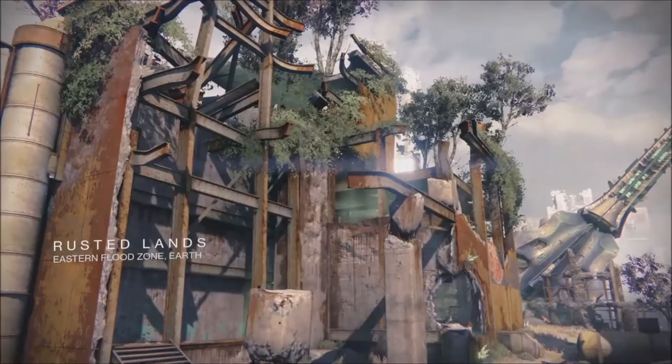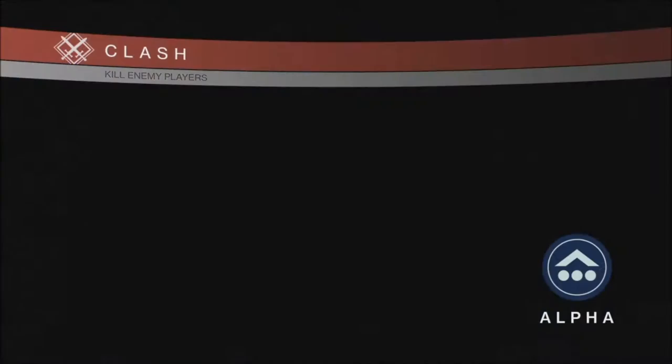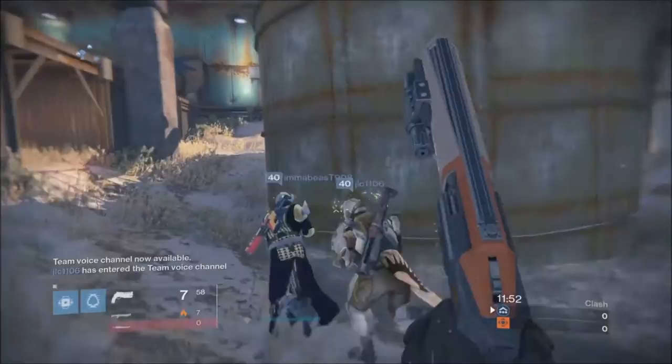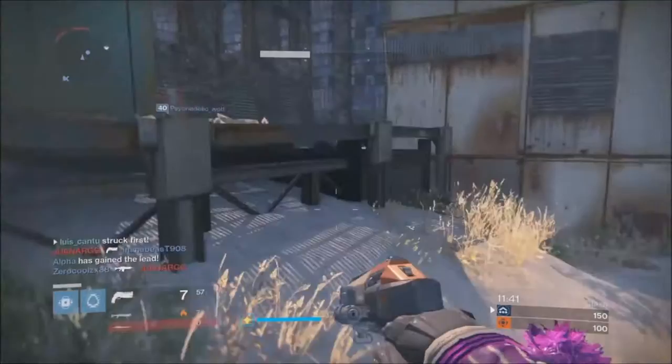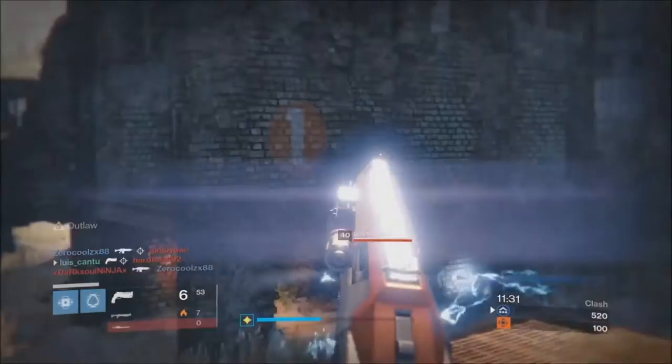We're going to Rooster Lands right now — this is my favorite map. When we start, I'd like to be in the area close to the lake on the outside. I don't like the other side because they can snipe us from over there. Okay, there's one — we got the first kill, but I think I stole that kill from somebody.